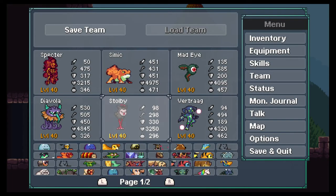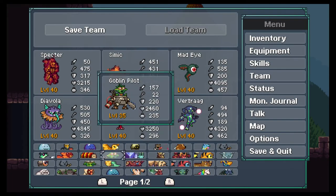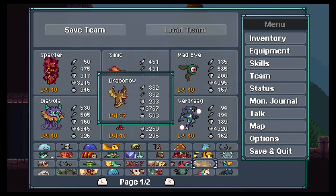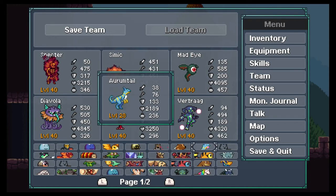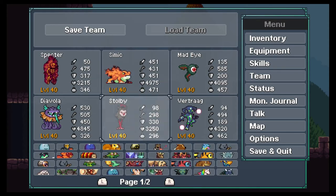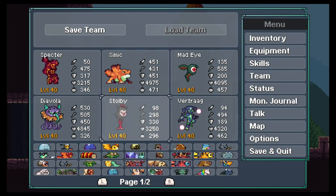So we did that — we five-starred Mad Lord — and we figured we would share the team we used to beat it. Everyone, my name is Tyler, I'm my dad's son, and I'm going to show you my team.